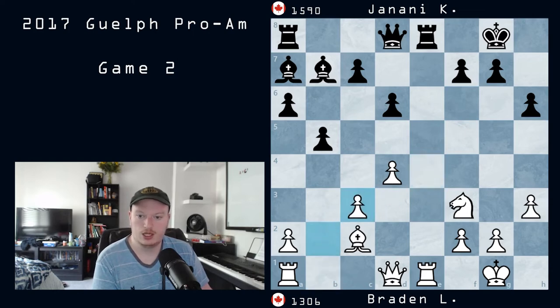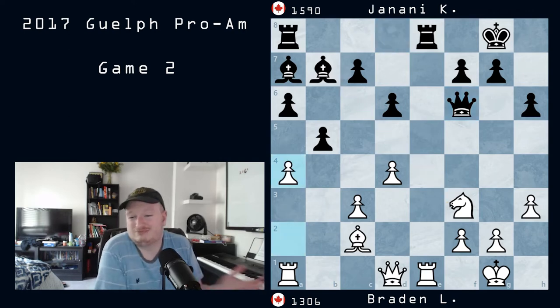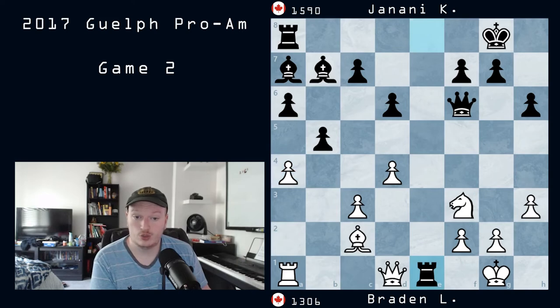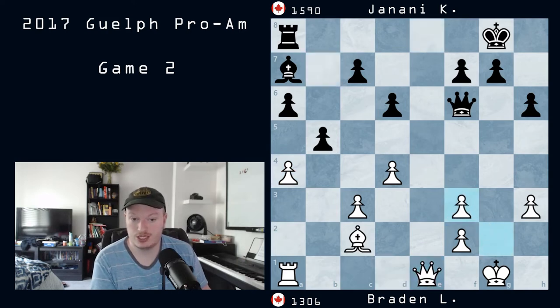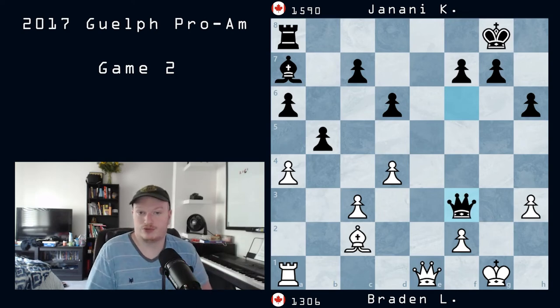I did play on — I played knight to c3. They took, took, and played queen to f6, looking to just take on f3. I played a4, just trying to play on — it's really difficult to come up with anything at this point. Rook takes e1, queen takes e1, bishop takes f3, g takes f3. And actually, my opponent blundered with queen takes f3, and white is now winning in this position because black got a little careless. But what can white do to win the game?